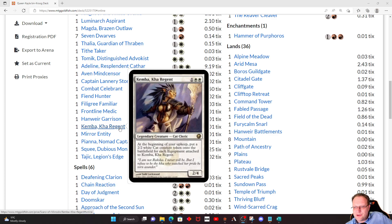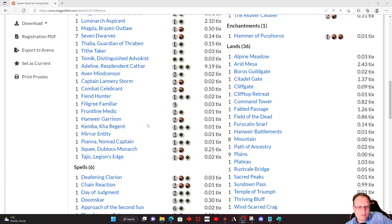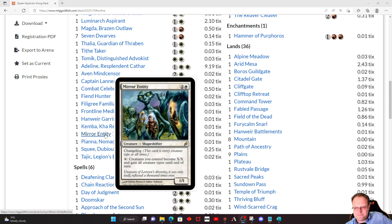Kemba, Kha Regent is in — we've got a few bits of equipment in the deck, which means we get some 2/2 White Cat creature tokens. Here comes our main win condition: Mirror Entity. You want to get a whole load of creatures in play, have a whole load of mana floating around from treasure tokens or just by not casting anything. We're playing 36 lands, but we're topping out around 3 for most of the important stuff so you're going to have mana to sink into this. Attack, let all the triggers resolve, then pump a whole load of mana in and make those creatures massive — literally obliterate your opponent. This is probably going to be one of the main win conditions of the deck.